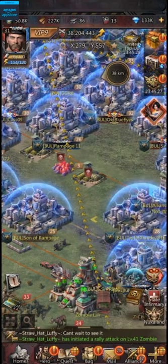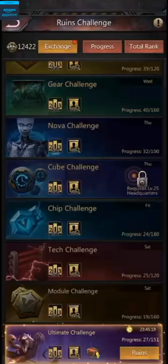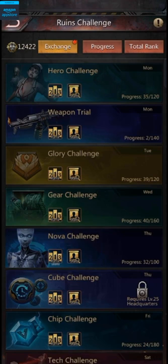Now I'm going to show you how the ruins work. These are the ruins — if I want to enter this challenge, I can click on the ruins button. The ruins are basically a way for you to test your stats from different sources. For example, the hero challenge tests your hero stats, the weapon challenge tests your hero weapon stats, the glory challenge tests your glory level stats, and the gear challenge tests your gear stats.